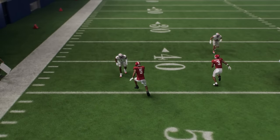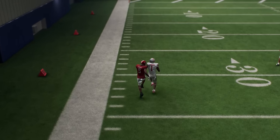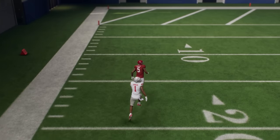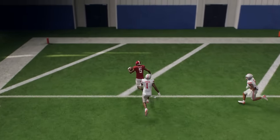When this receiver runs into the cornerback, the cornerback will lose acceleration, but the receiver will not. So when he runs into him, you can see how he just slingshots around him, kind of like you would in Mario Kart or something, as we get a very easy one-play touchdown to this receiver on this play as well.